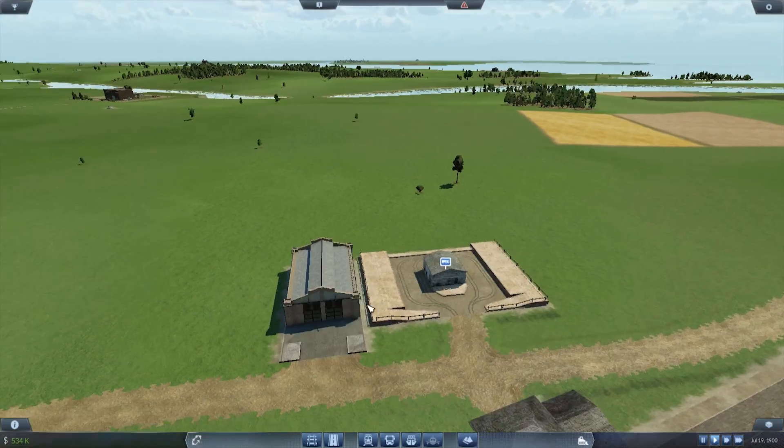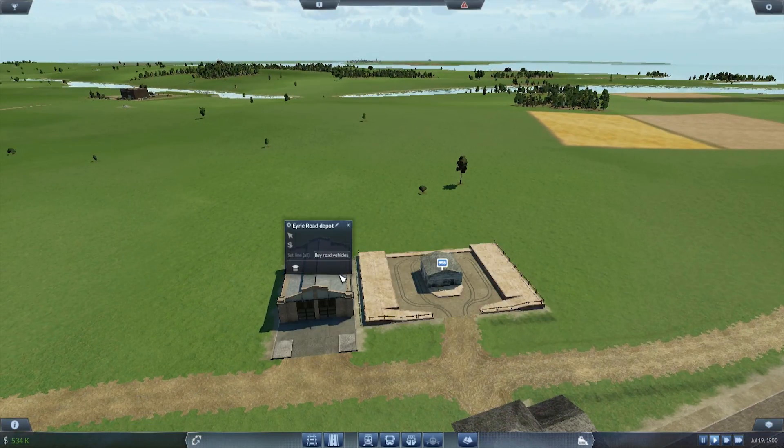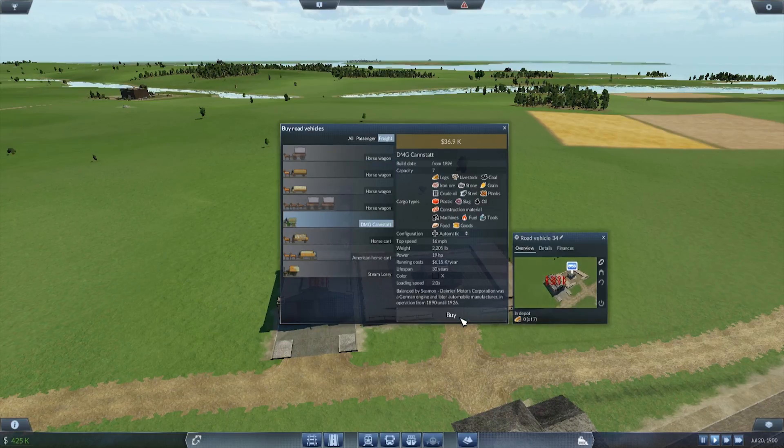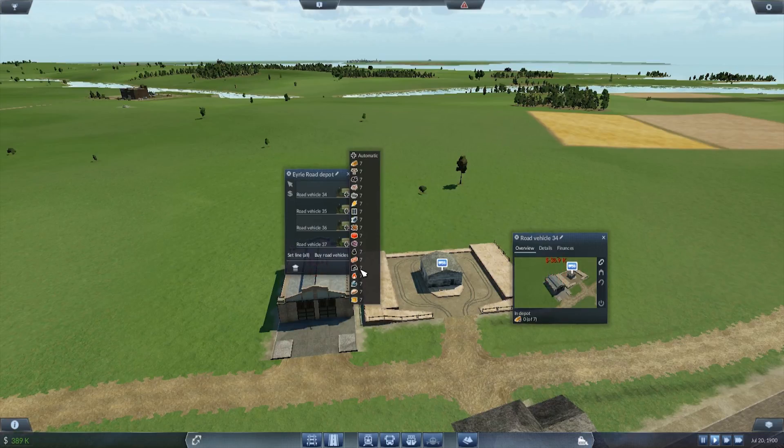It looks pretty good next to each other. Then buy road vehicles — freight. We're going to go with this one: 1, 2, 3, 4. Set you to livestock, because I didn't do that earlier so I have to do it now. Livestock and livestock.